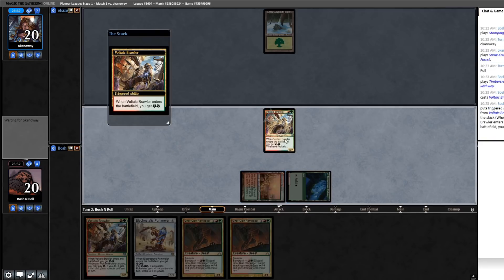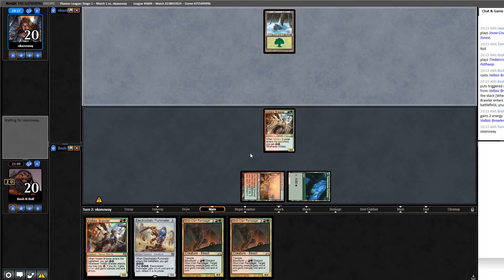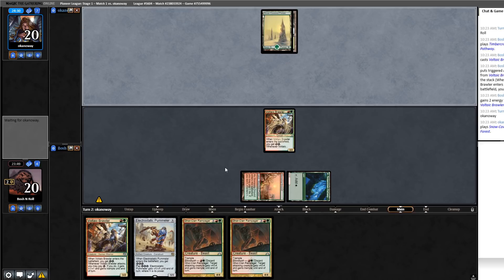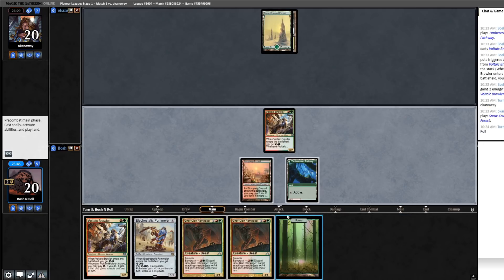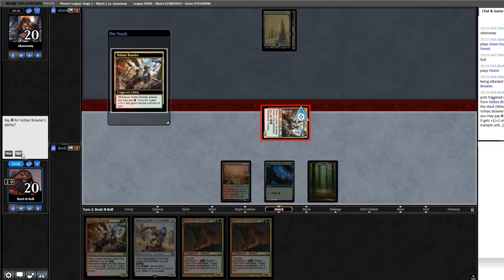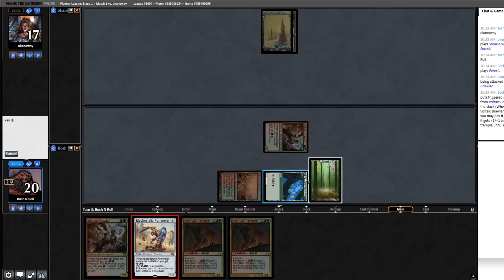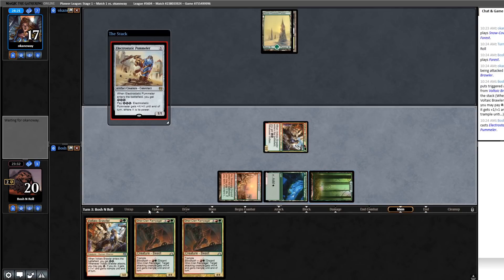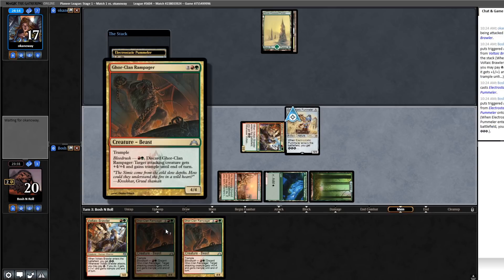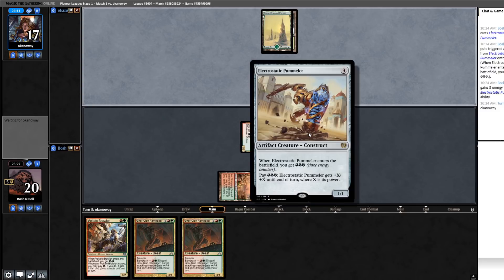Voltaic Brawler — let's brawl. It doesn't have haste, so if I draw a land I get to Pummel. Gore-Clan Rampager plus all this energy would be pretty good. If I cast Pummeler now, that'll take me up to five energy. If I draw a red source next turn I can play Voltaic Brawler, getting me up to seven energy — and then Rampager makes it a five, double to ten, double to twenty. A red source off the top represents a 20-power Pummeler.